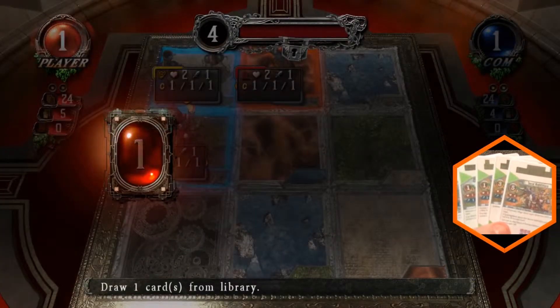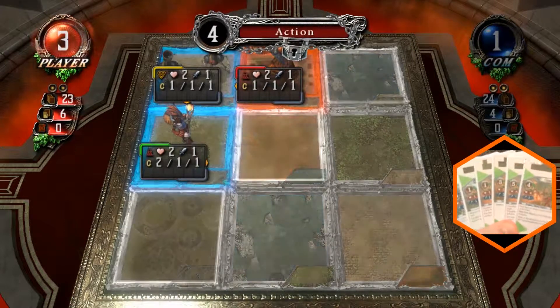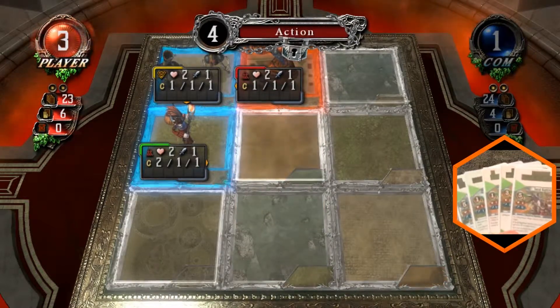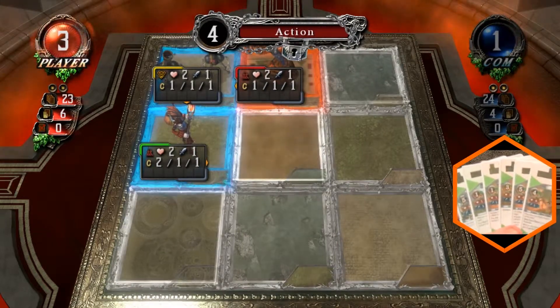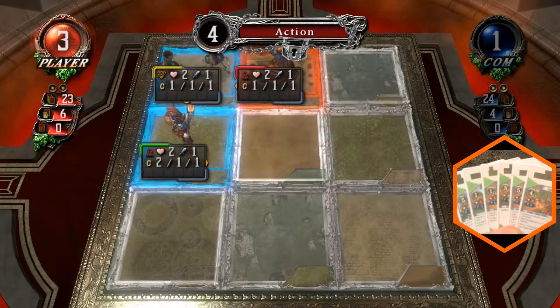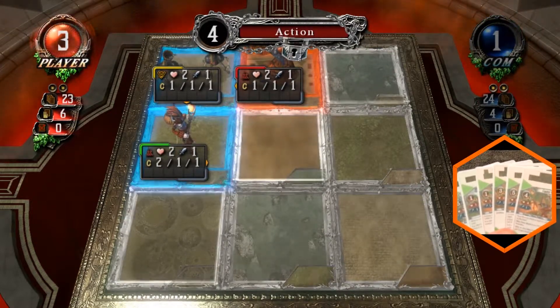Draw card. Mana charge. Set 3 dragon — Flame with them. Attack is equal to 1 plus the number of fire creatures on the board. As soon as this is a fire deck, that's great. There are 2 fire creatures on the board, but I can't summon it anyway.